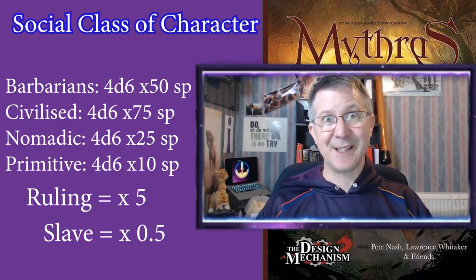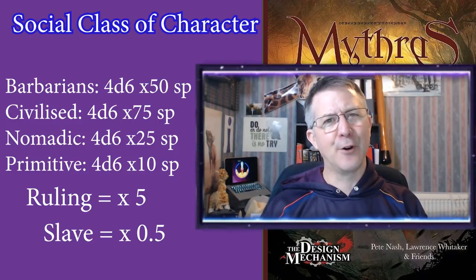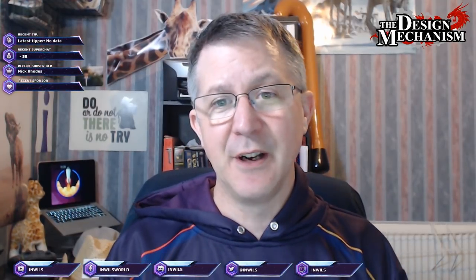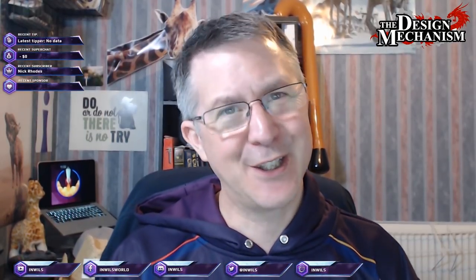And that's it — your character is good to go, save for giving it a name and of course an appropriate voice. There's a whole load of options to do with passions and age that I'll look at in another video. For a nice step-by-step guide to character generation, check page 36 of the core rulebook.